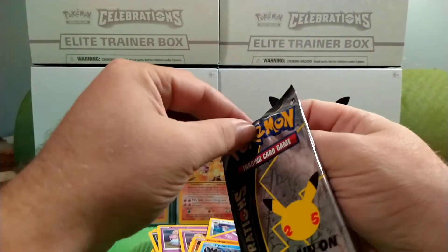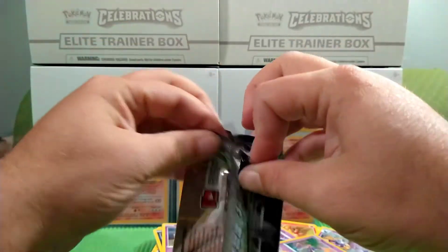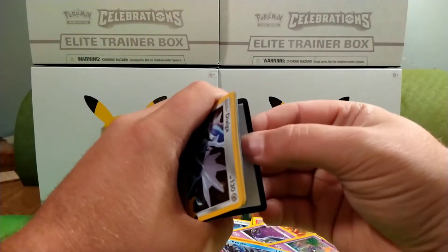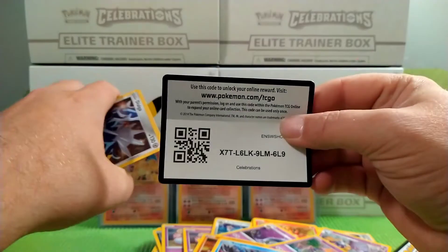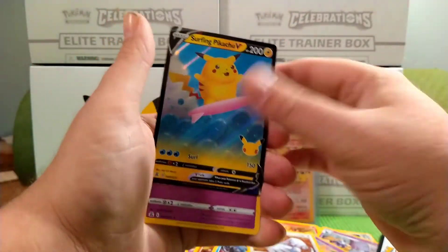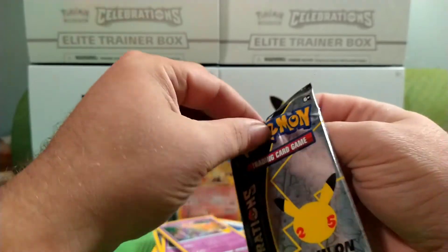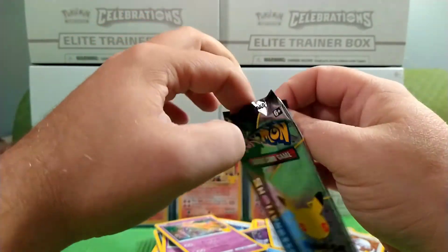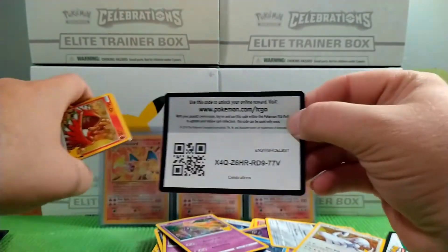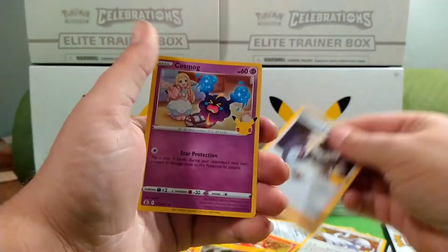Two more packs left, guys. Let's get some last pack magic here. Gold card. We have a Dialga, a Lucia, Surfing Pikachu, and Exerneas. Last pack — let's see if we get anything. Toe card. Ho Ho, Zekram, Professor's Research, and a Cosmic.